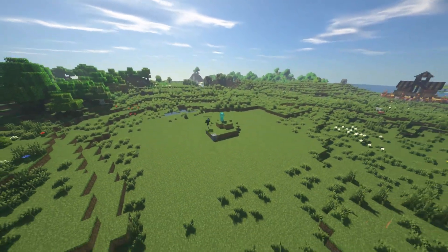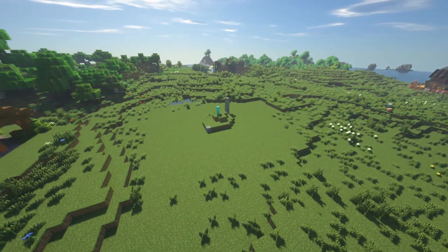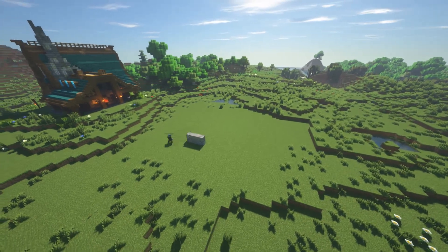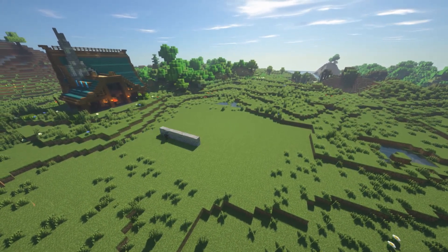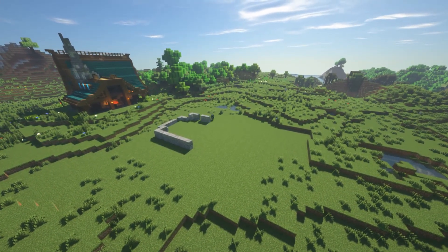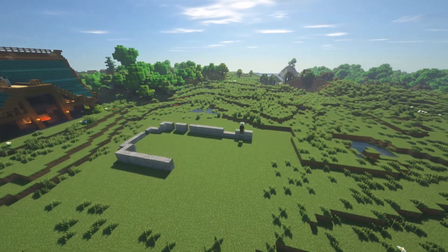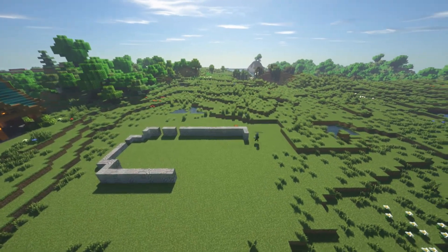I started off by identifying a really nice plot of land for this guards house to sit on. With the help of World Edit and creative mode I was able to lay out a nice little flat area to work with, and then I started mapping my perimeter to get a good rough shape of the foundational layer of this house.